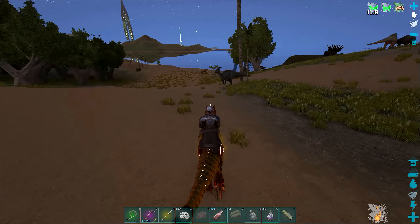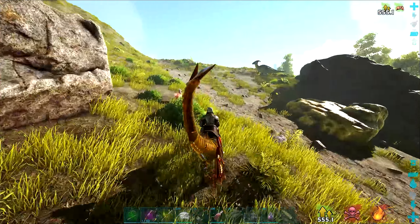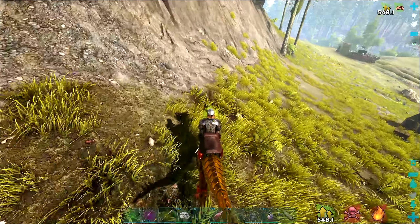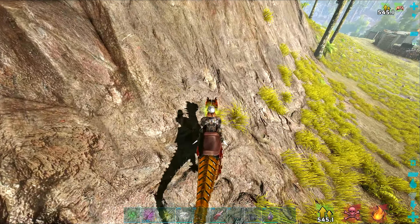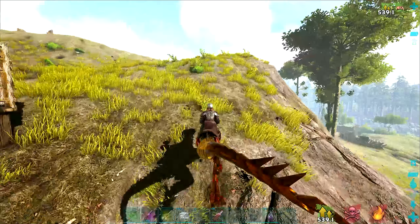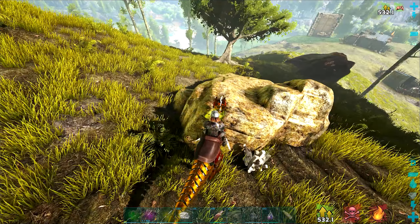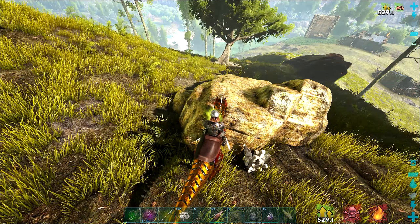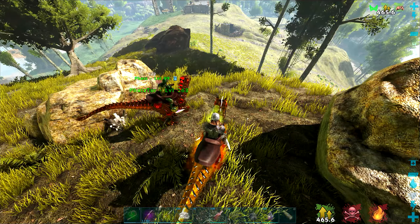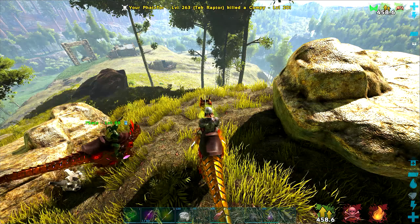I've got 14 seconds - you can only do one at a time. I found a base, it's got turrets on it. It's only got like four turrets on it, you could easily flak-run right up to the gate. He just opened the gate down there, he's on a rex - I don't know if we want to mess with the rex unless he comes up here on his own.